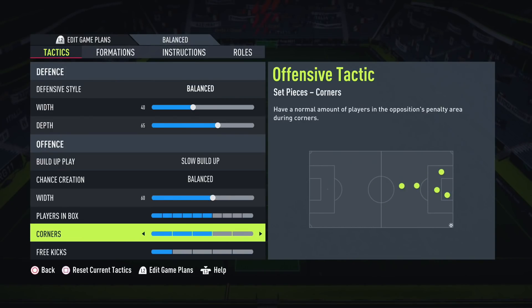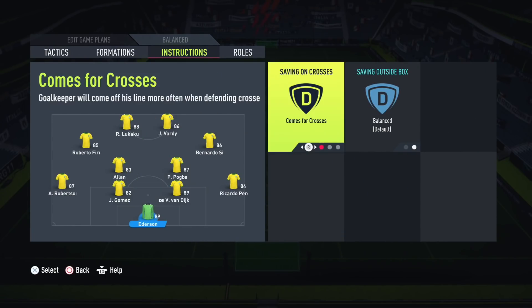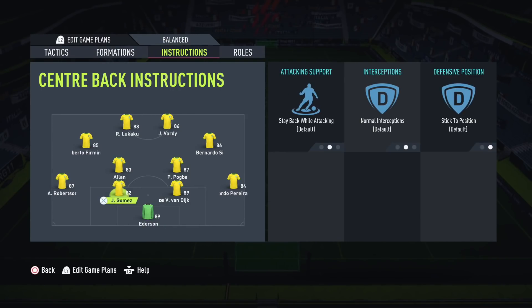For player instructions: Ederson is on comes-across and sweeper keeper - that's a given for goalkeepers. As covered in a previous video, you definitely want those instructions on your keeper. Center backs are on stay back while attacking, which is pretty standard.